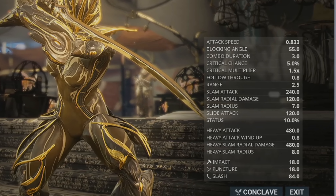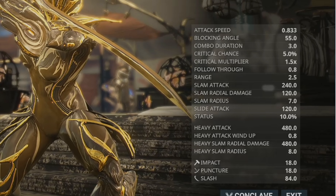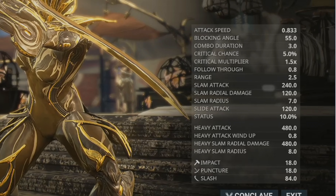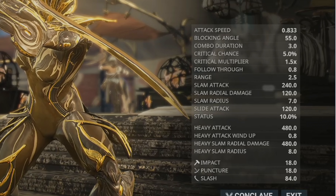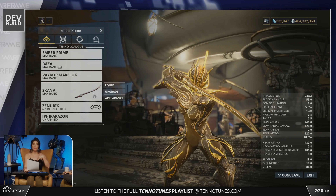The biggest news from the devstream was the huge melee changes — another step of Melee 3.0. To compensate for all these changes, everyone can expect free boosters, free Forma, and apparently a Legendary Core as well.